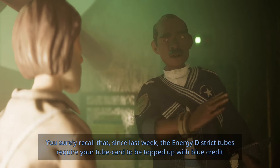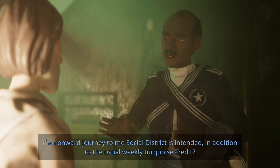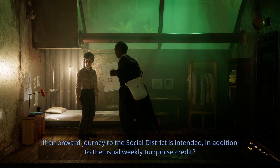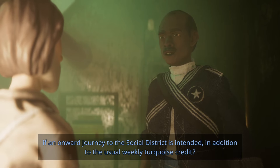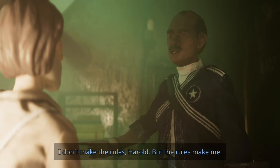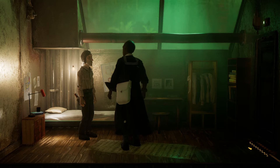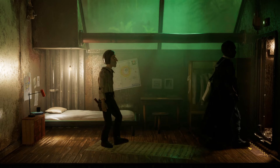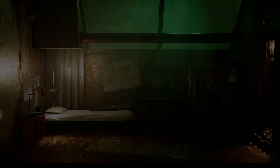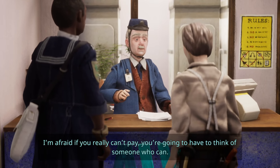You surely recall that since last week, the Energy District tubes require your tube card to be topped up with blue credit if an onward journey to the Social District is intended, in addition to the usual weekly turquoise credit. But only last month it was green. I don't make the rules, Harold, but the rules make me. Now let's get you over to the fine secretary so we can all get on with our day.